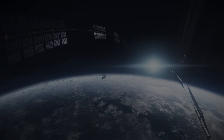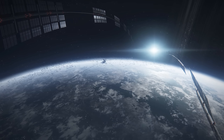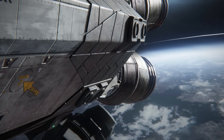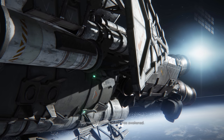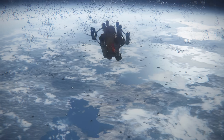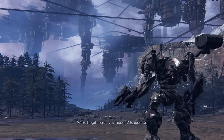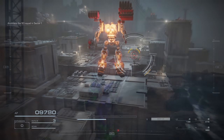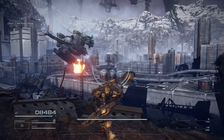Armored Core 6 Fires of Rubicon begins in orbit above a planet that houses a rare mineral called coral. It's so precious that its presence essentially defines this planet — much of it a mining colony and refinery, with militant corporations staking their claims and protecting them with advanced weaponry, and mercenary outfits floating from job to job, switching sides in an endless war waged in the name of profit. It's a simple but effective premise. From space you can see how thoroughly this planet has been claimed by industrialization, and when you make landfall you can see up close how thoroughly ruined this world is.